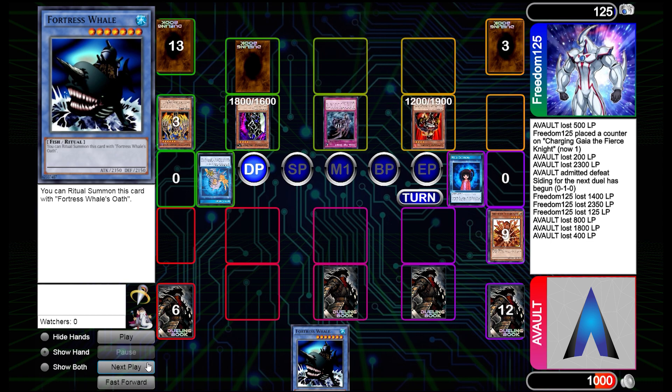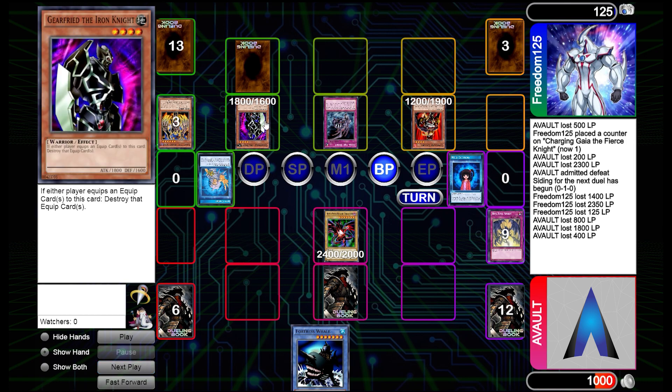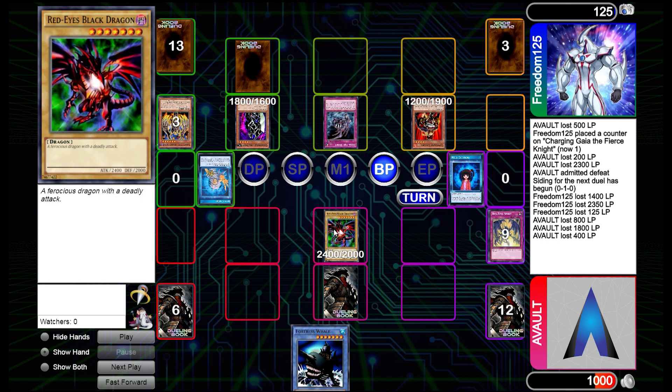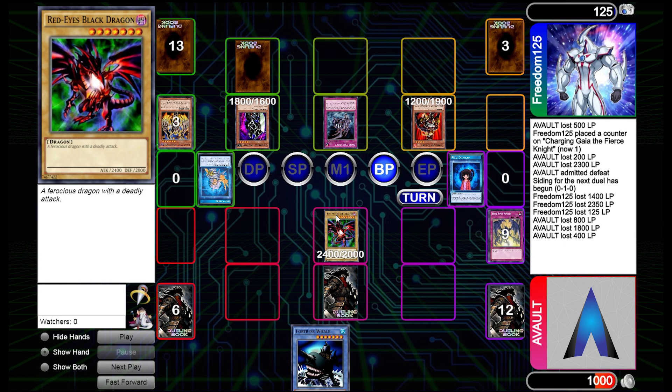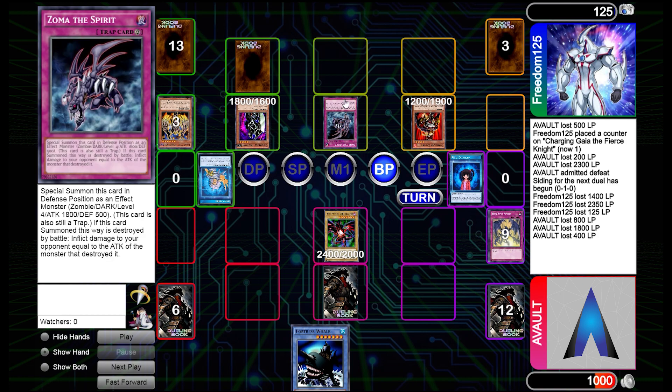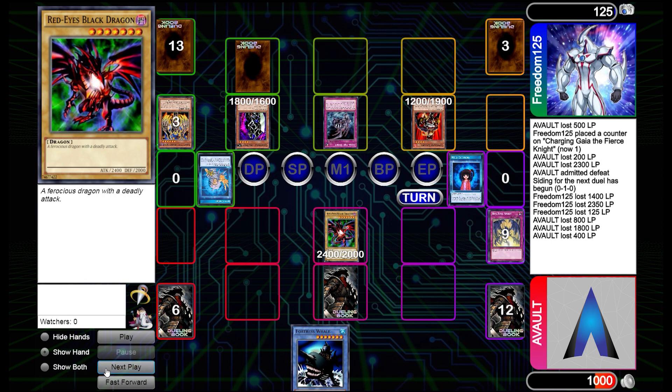They bring out Zoma the Spirit and the game gets tighter — we're just 125 life points away from losing. They swing in and we counter with Red Eye Spirit, bringing Red Eyes Black Dragon back in attack position. Gear Freed is at 2200, which is 200 short against Red Eyes. They can't swing in with Zoma either because they'd take battle damage first, which would conclude the game before we take Zoma's effect damage — similar to the Relinquished ruling. So we're safe for now.